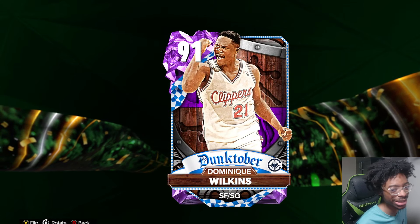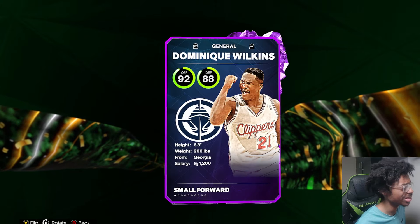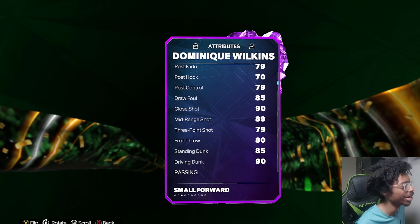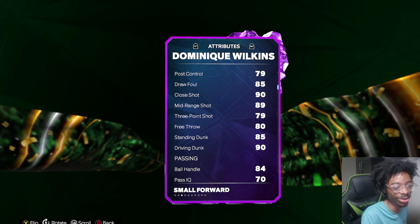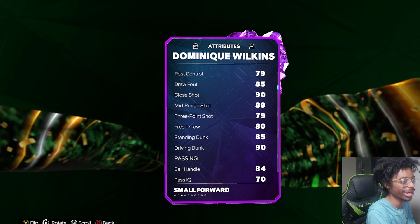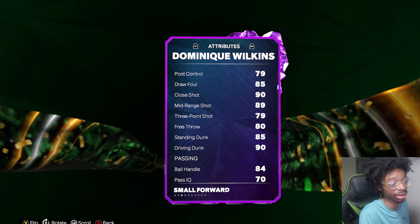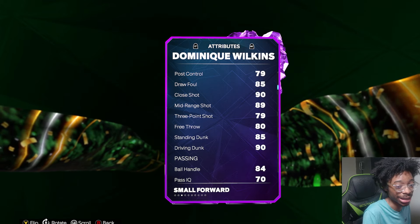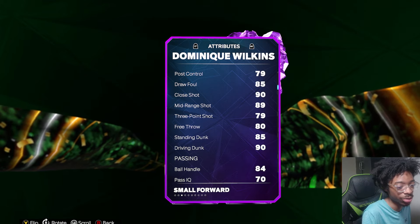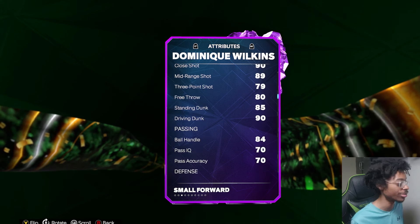We got an Amethyst Dominique Wilkins — a Dunktober shooting guard, 6'8 shooting guard. Wait, when was Dominique 6'8? I'm having a Mandela effect moment. Tell me in the comments if you remember Dominique Wilkins being 6'8, because I don't recall him being 6'8.